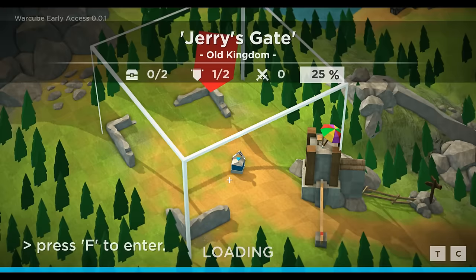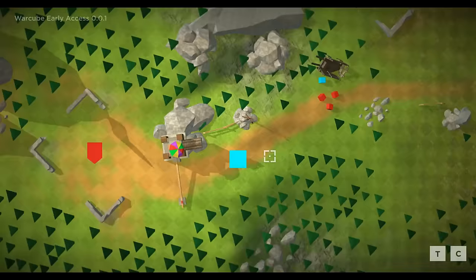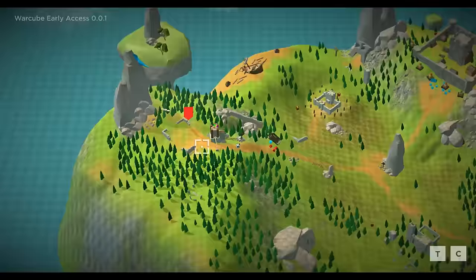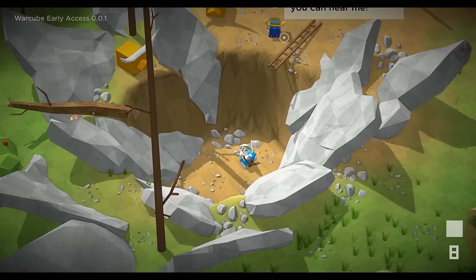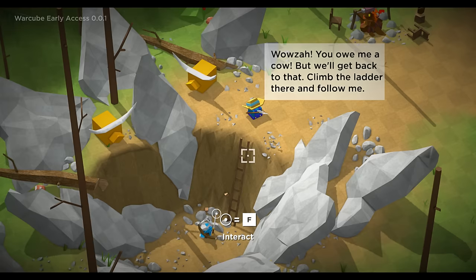We're gonna go back to the campaign now so you guys can see what this game is all about. Here's my character right now and you can wander around the map just like Mount and Blade. I can actually open up the map - the more you wander around the more things you unlock. These red things are certain things we can do. So I'm going back to Jerry's Gate which was kind of like a tutorial. Press F - can you hear me? Yes I can hear you, you owe me a cow. Climb the ladder here and follow me.